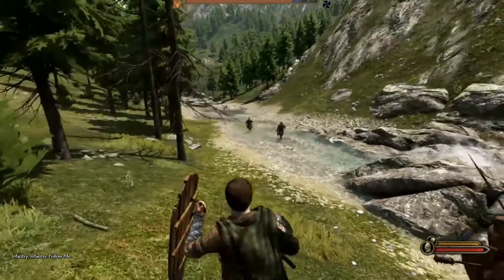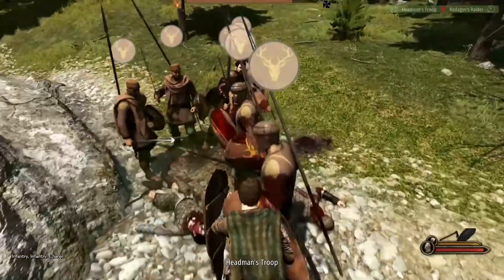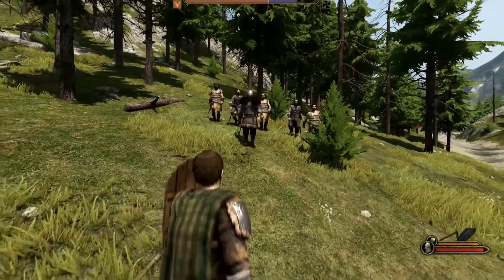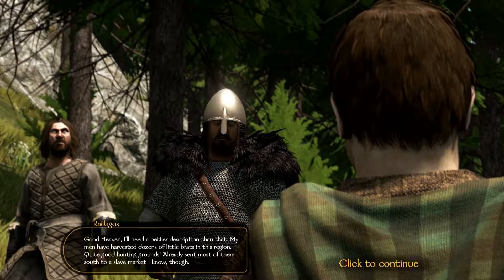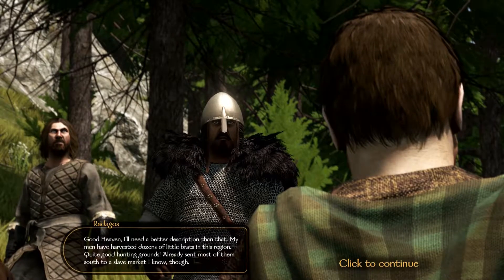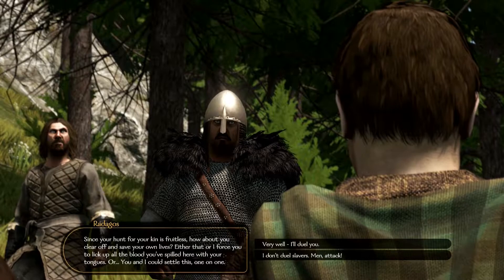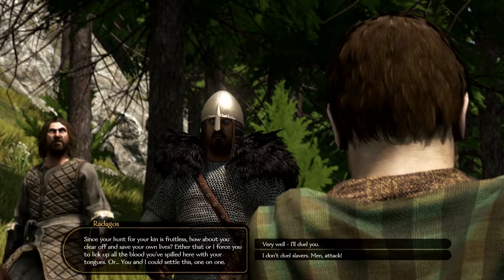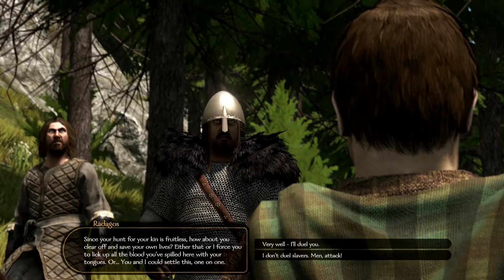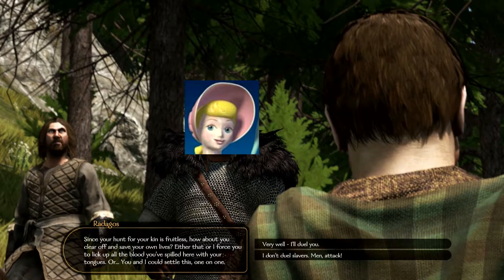Please, where are we going? Get him, get Buddha. You're about to face off their leader. Why do I have to do anything? You're the leader. My men have enslaved dozens of little brats in this region — quite good hunting grounds. Already sent most of them south to a slave market. I'm not racist though. I have tons of black friends. Since you hunt for your king is fruitless, how about you clear off and save your own lives? Out of that or I force you to lick up all the bloods in here. Was he a freaking Southern belle?